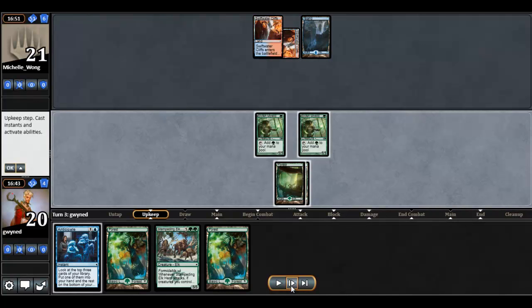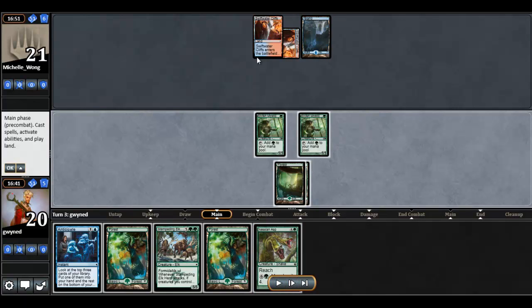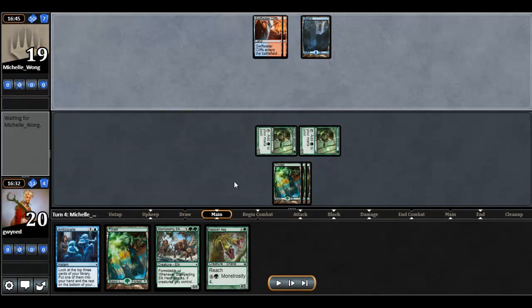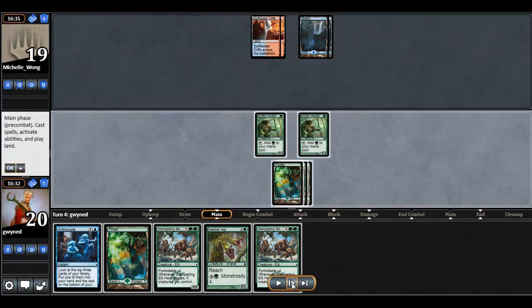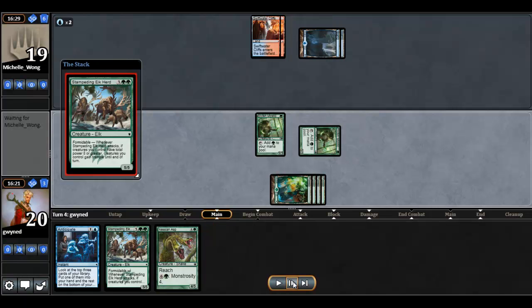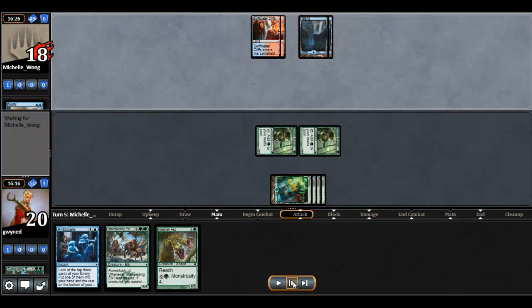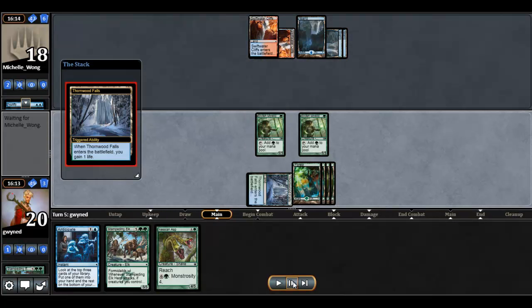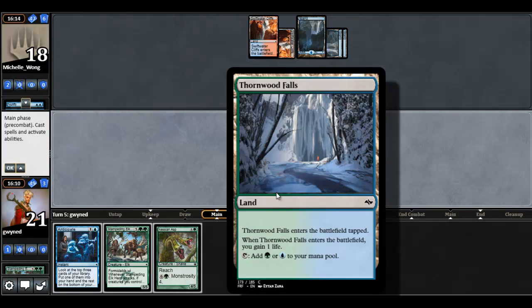The opponent just plays another land. Now here I could go ahead and run out that Stampeding Elk, or even the Nessian Asp. But holding up 2 mana like that, I suspect that she does have some counter removal here. So I think instead I'm just going to go ahead and swing in with both of these and pass the turn back. If she's not going to do anything, I'm still doing 2 damage a turn — I think I'm okay with that. She doesn't do anything. Having drawn into the second Stampeding Elk, I'm fine with going ahead and getting that countered if that's what she wants to do — and it is in fact what's going to happen. The Stampeding Elk gets the Nullify, but I'll swing in with the Mystic. Opponent casts Divination and passes the turn. I go ahead and find a blue mana, which is definitely going to be very helpful for me.